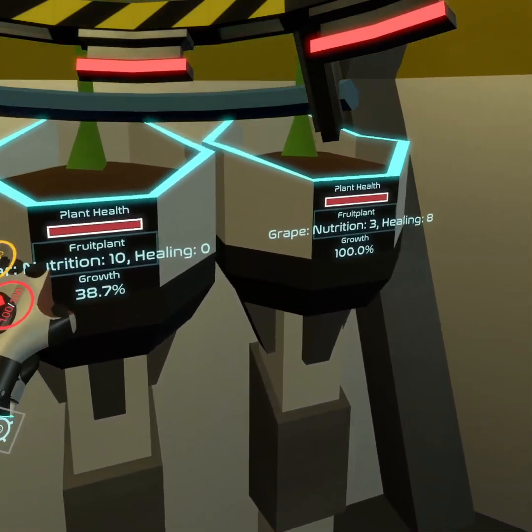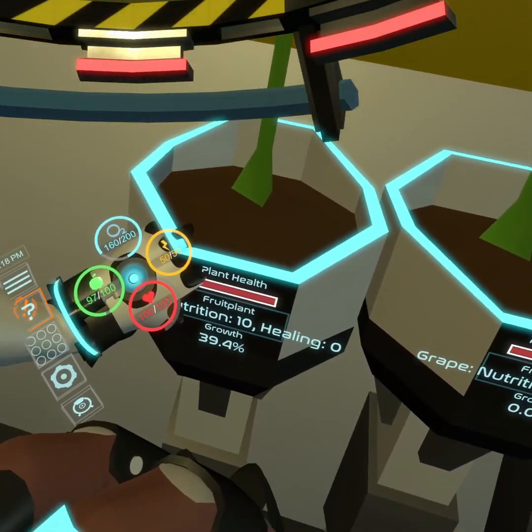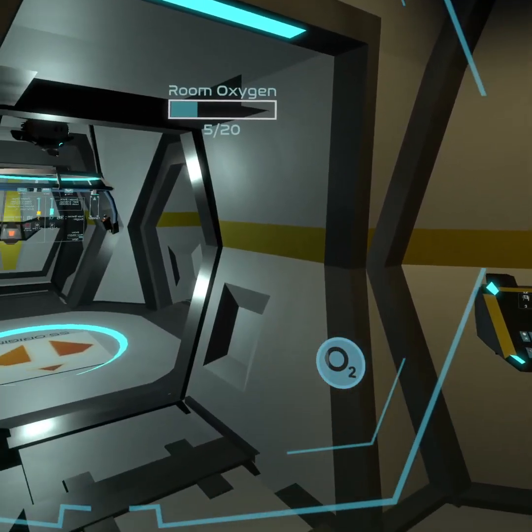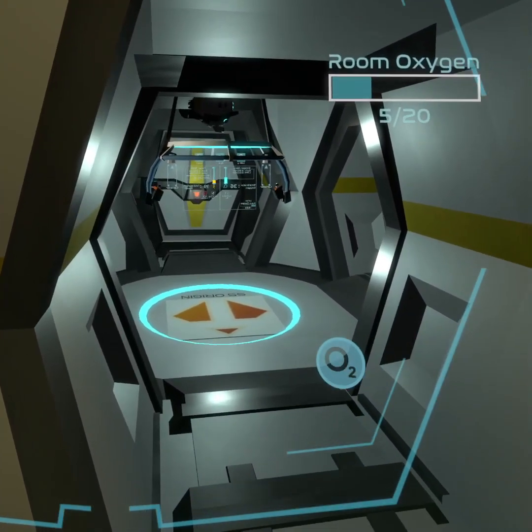Welcome back to episode 3 of this Star Shelter playthrough. At the end of the last episode, we had just gotten our solar panel built, and in this episode, I'm looking to expand the base a bit to create some much-needed room.